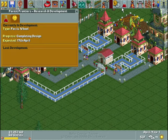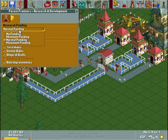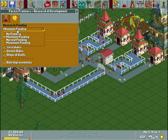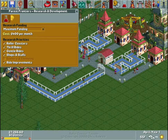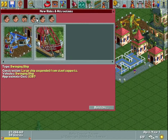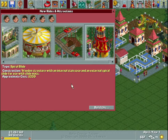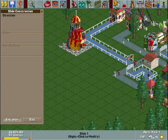This flask icon is the research and development tab. You have different levels of funding: maximum is 400 per month, normal is 200, minimum is 100, and no funding is free. We're going to do maximum funding at 400 a month. That gives you access to more rides — you don't have access to every ride from the start. The more money you invest in research and development, the more rides and upgrades get unlocked. So let's go ahead and build a spiral slide — I know it's not very intense, but we're starting basic and we will up the ante very soon.